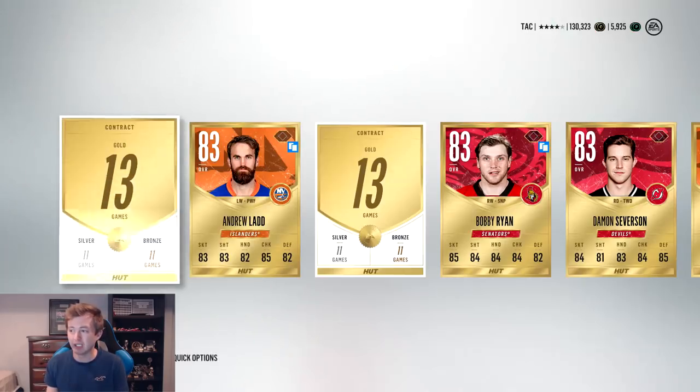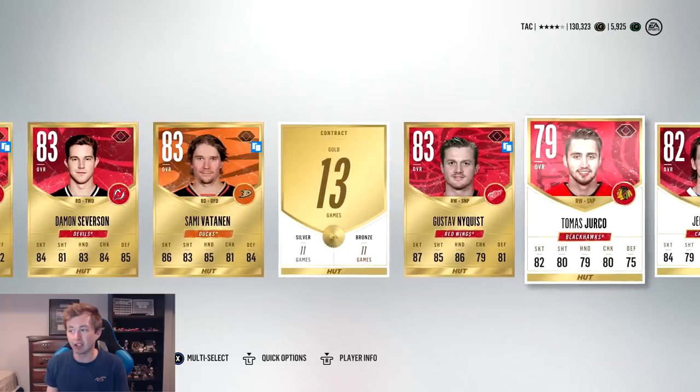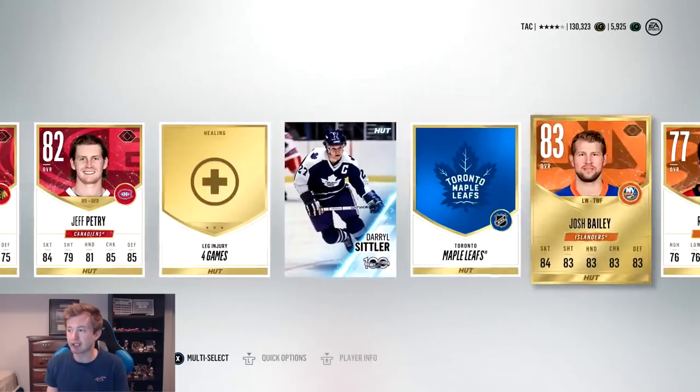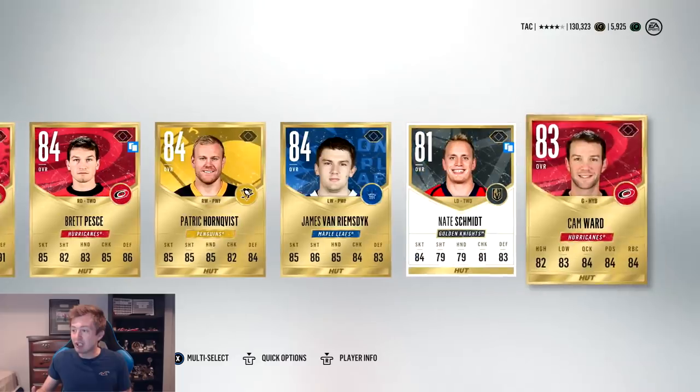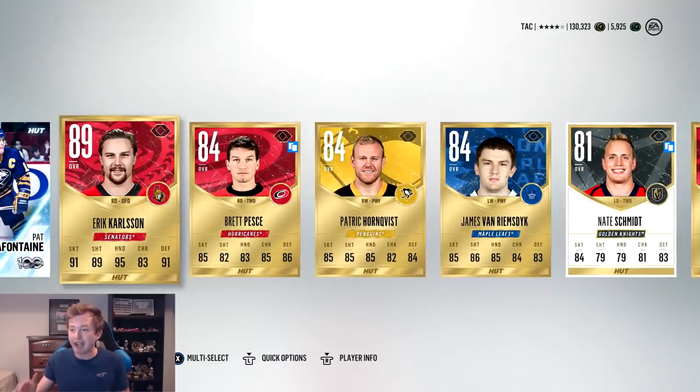I can't honestly believe how good they've been. We're going to skip this one. Lots of 83s to start - like five 83s. We have Siddler. Okay, we're at seven 83s. Eric Carlson! Are you kidding me? JBR, are you kidding me? Carlson, Kane, Benn, Hedman, Matthews, Wheeler. I don't even know. These packs right now are just absolutely unreal.